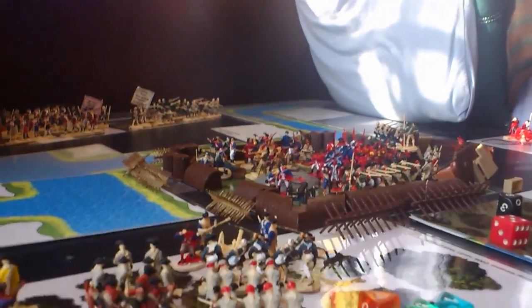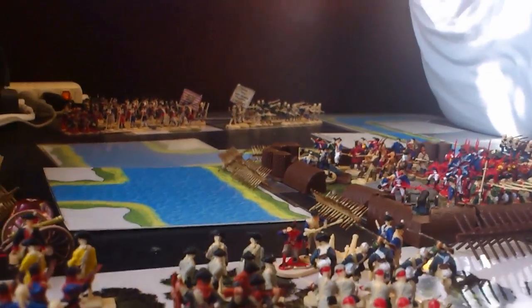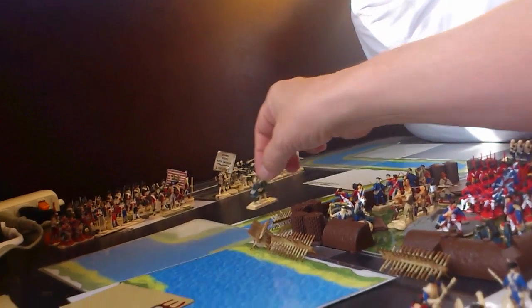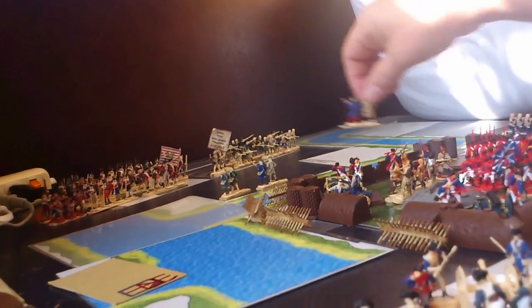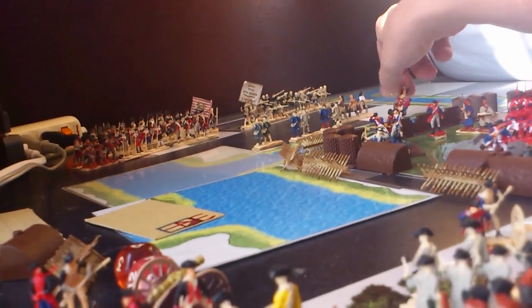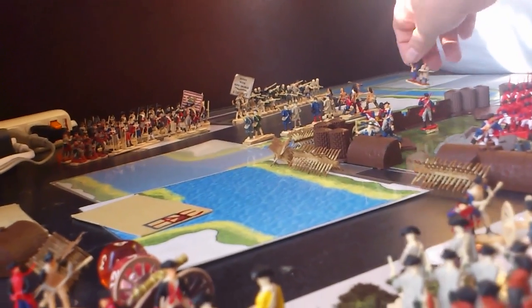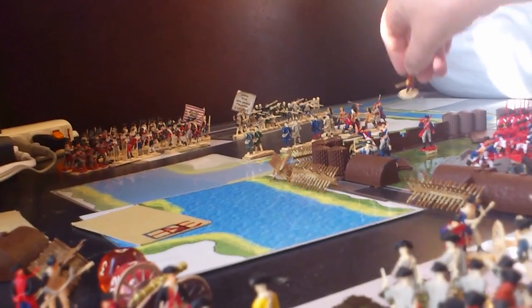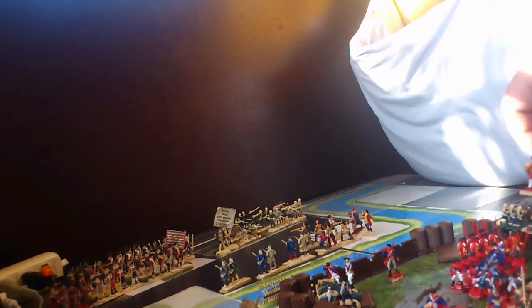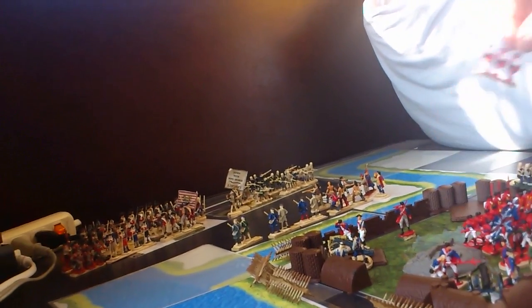The British-Canadian player begins their turn by turning up a three card. The first action the Canadians are going to take is jump over the wall, cross the stream in front of them, with Mohawk warriors in support, charging towards the American lines with one of their chiefs leading them. The Cameroonians are going to take on the American artillery battery.